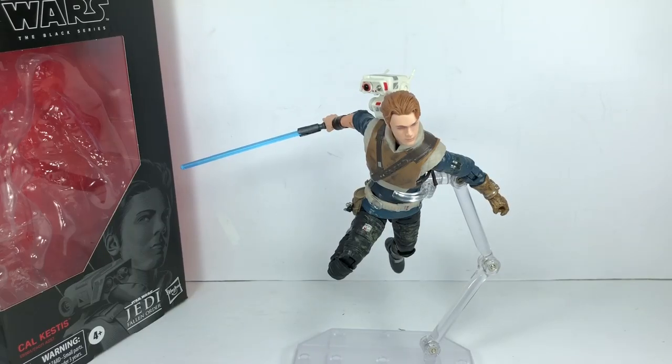Here is Cal Kestis out of packaging. This figure has been the ultimate peg warmer for this wave of Black Series figures. It's probably because he's not as popular a character yet, because the game hasn't been released. It's due out November 15th, and the figure came out way too early.